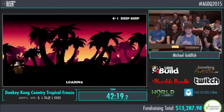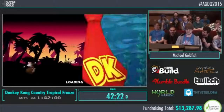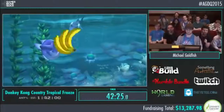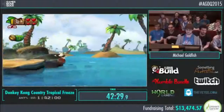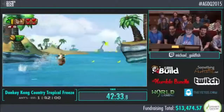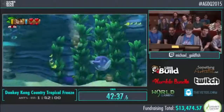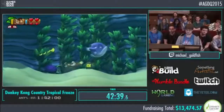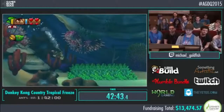Diddy's in this game! I'm going to hand it off to Newbie to explain why Diddy is actually good. Every character has above-water abilities and also underwater abilities. Cranky's ability is his cane, so you can whack his cane around and kill some stuff. Dixie has a hair twirl that can get you through really strong currents that you're not supposed to get through otherwise. And Diddy's jetpack allows you to boost through the water very fast, so we want to use Diddy underwater basically as much as possible.